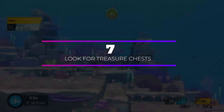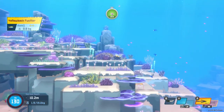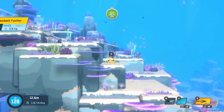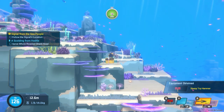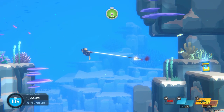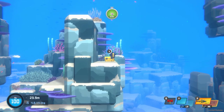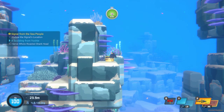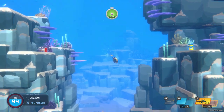There are treasure chests hidden all over the blue hole. They contain all sorts of valuable items such as gold, weapons, and upgrades. Keep an eye out for them as you're diving — some are pretty well hidden, so you'll need to do some exploring to find them all. It's worth the effort though, as some of these chests contain valuable, sometimes life-saving items.